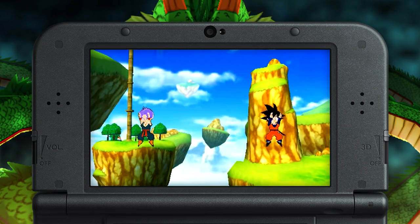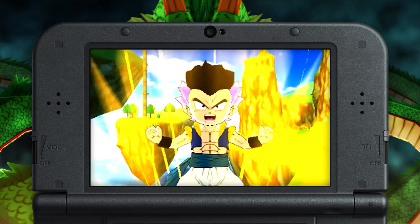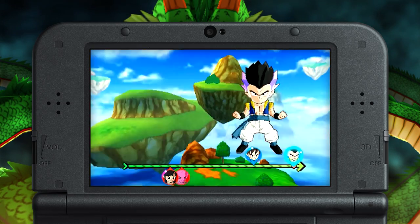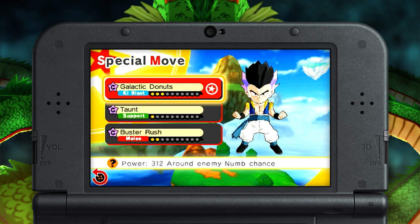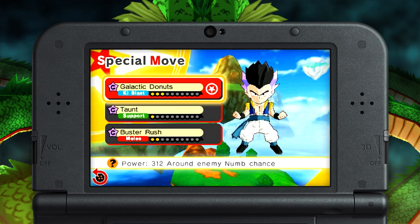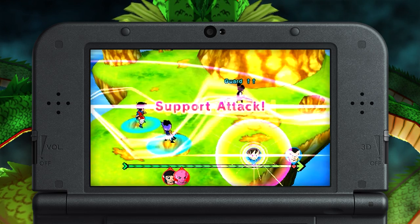To show off the ins and outs of the Fusion Dance, let's start with the classic Goten and Trunks combo: Gotenks. Gotenks is a powerful warrior with an equally powerful hairstyle. In battle, Gotenks wields far more power than either Goten or Trunks can handle separately — he's faster, stronger, and more resilient.